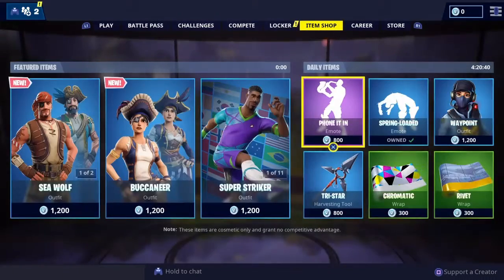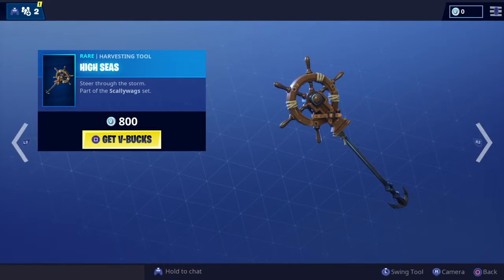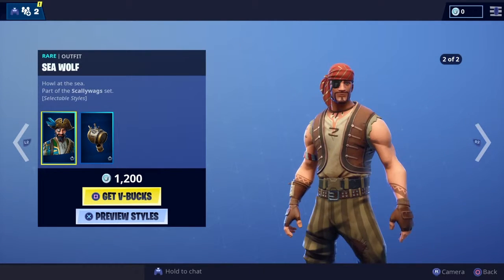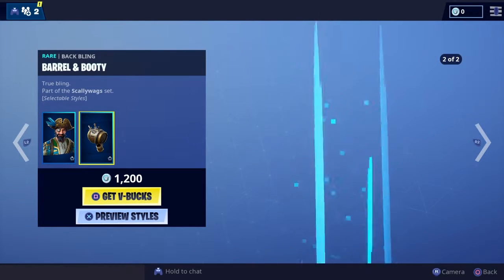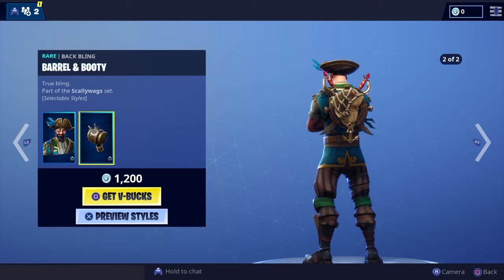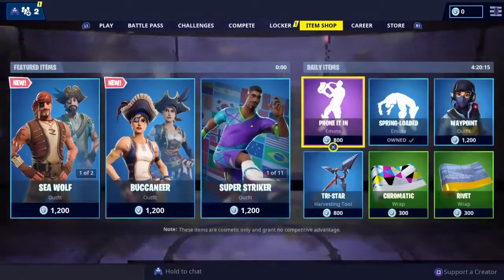Let's have a look in the shop at the new items. There are two skins, each with two variations. So we've got the Sea Wolf - variation number one and variation number two - also complete with the back bling as well. Looking super cool, really good job on those, both rare as well.